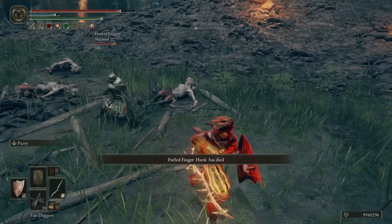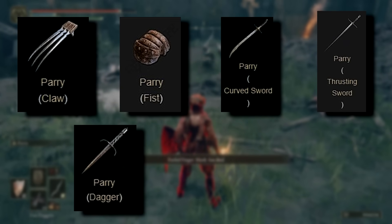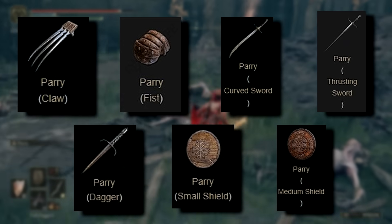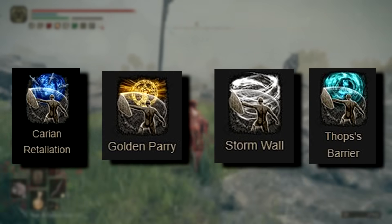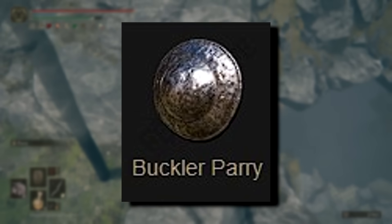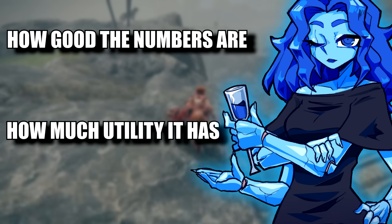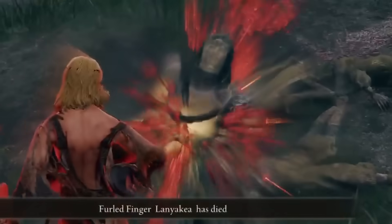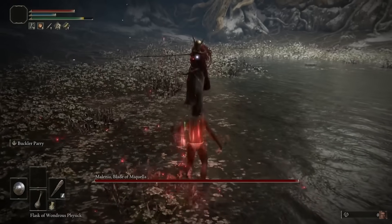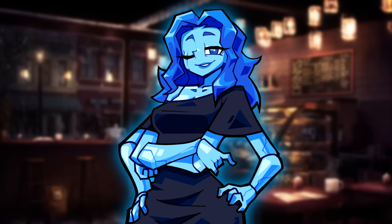The arsenal eligible for parrying includes claws, fists, curved swords, thrusting swords, daggers, small shields, and medium shields. Additionally, there are five special parrying tools — four ashes of war for medium or small shields, and one exclusive to the buckler shield. We'll base our judgment on the numerical values of the parry tool and the extra utilities it provides, with a bigger inclination towards PvP, as in PvE parrying becomes simpler when you perfectly learn mobs and bosses' movesets. Without further ado, let's make that brain release the happy juices with the list.